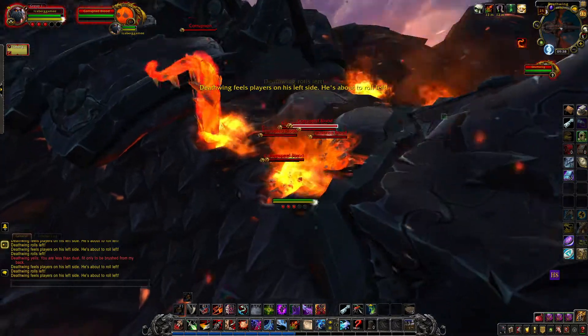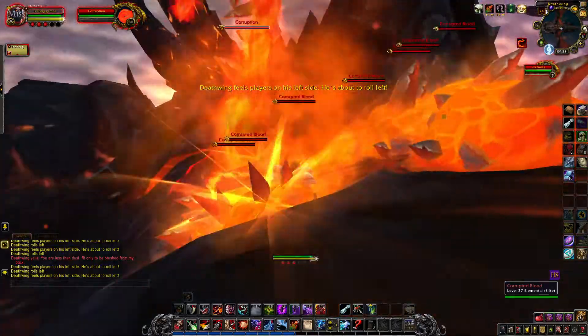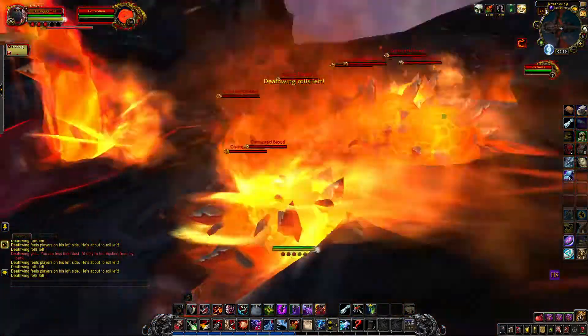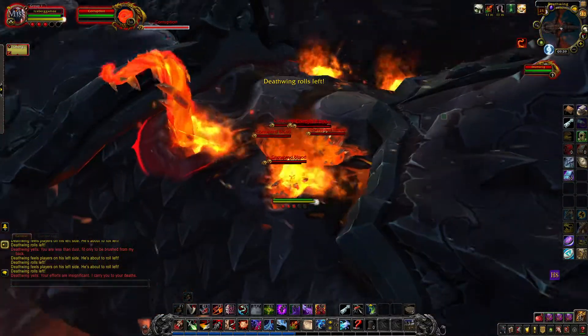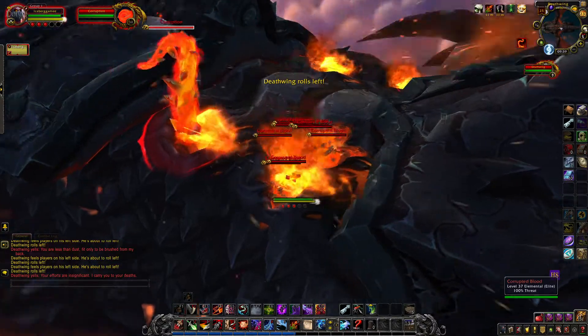What we need to do is kill all but one of the corruptions. Ideally you want it to be the one farthest away from Deathwing's front. Right now I got turned around and got the close one, but once we have that, we're just going to sit here and wait for 9 Corrupted Bloods to spawn.